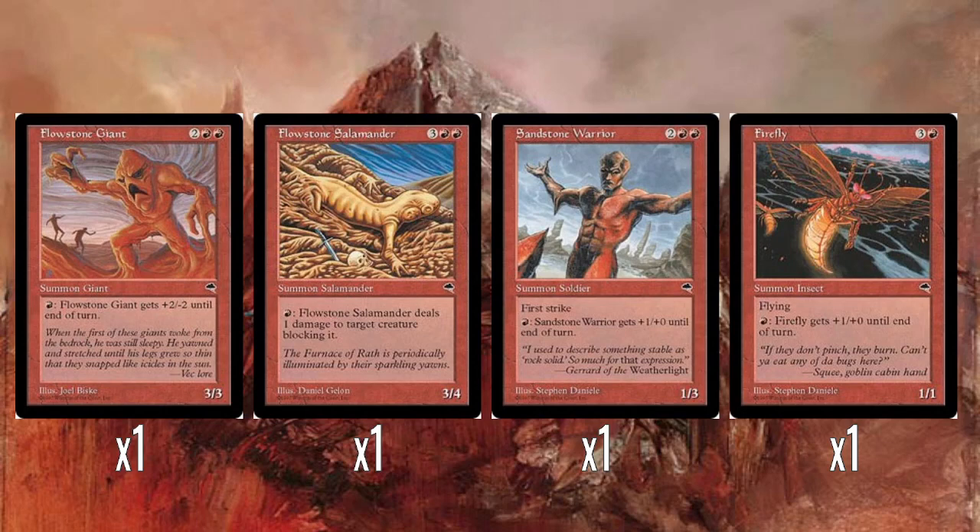Flowstone Giant had this Flowstone mechanic, which was basically fire breathing with risks. You would pay a small amount of red mana and get a big power boost, but then an equally big toughness decrease. So you'd swing in with this guy, and if he wasn't blocked, you'd go, 'Ha, now he's a 5/1.' It's fine.